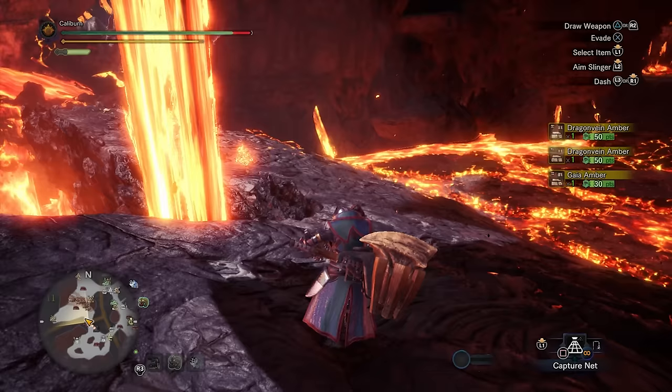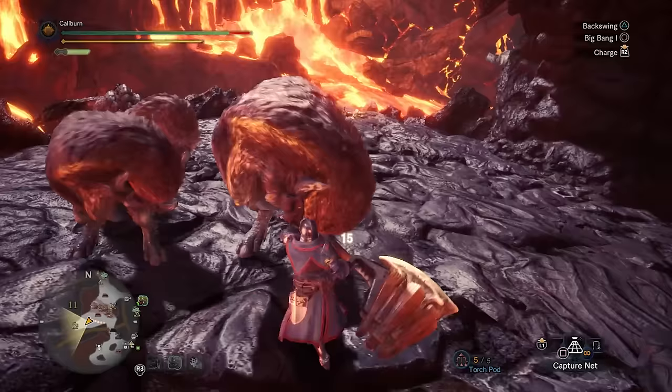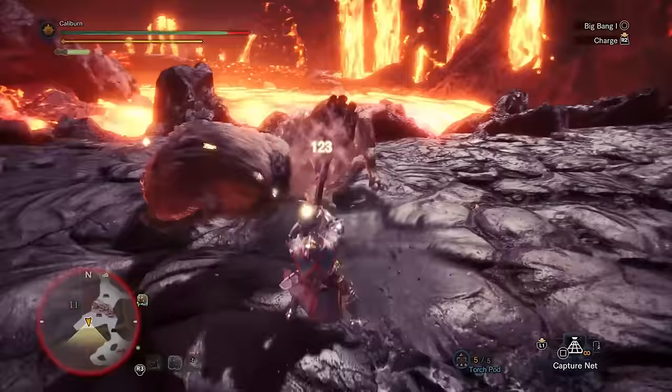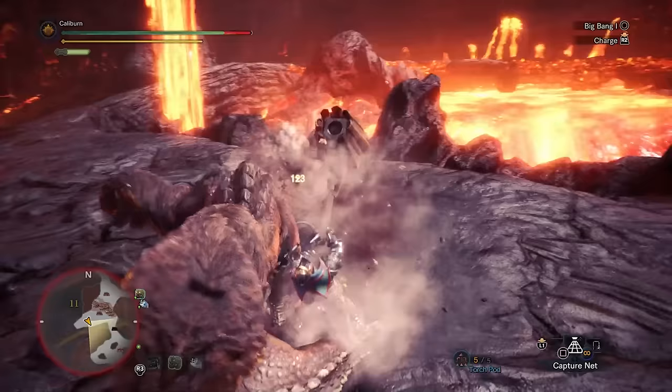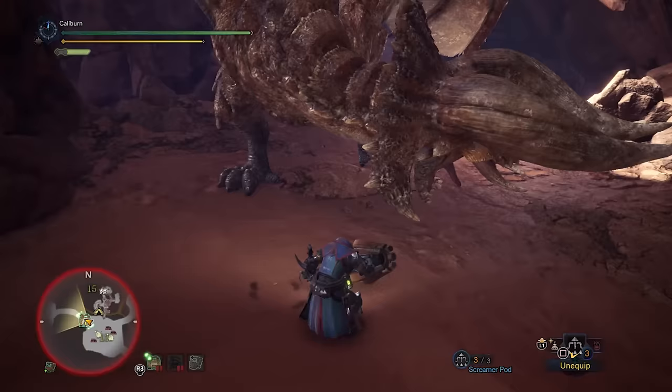With Pink Rathian down, you'll gain access to a new locale, the Elder's Recess. Here you should hunt Gastodon in Expedition Mode because they have part of the upgrade materials for your Baroth Breaker. It would be nice if it was just as easy as hunting a couple of Gastodon for an upgrade, but of course it's not. Now you'll have to harvest even more tracks to eventually take on Nergigante in the assigned quest, A Wound and a Thirst. During this time, you can build some new armor if you choose.